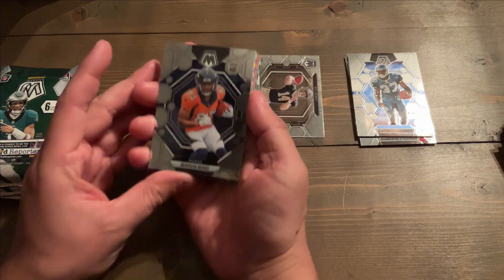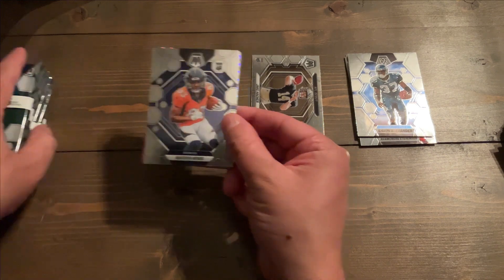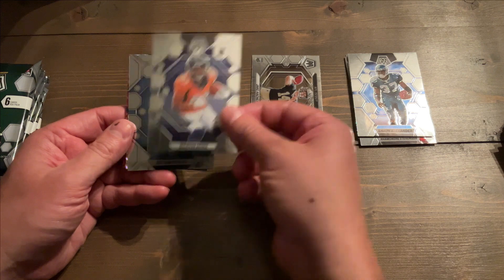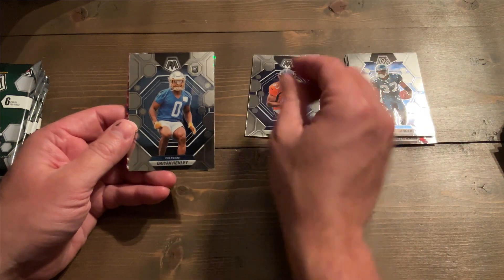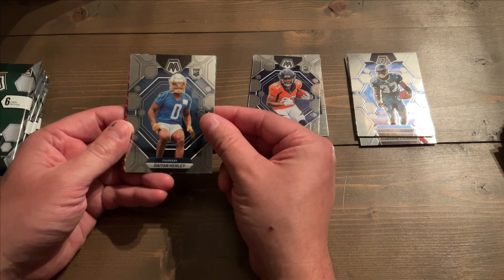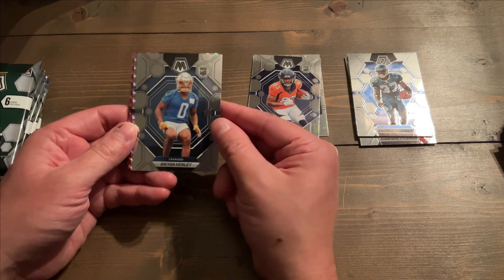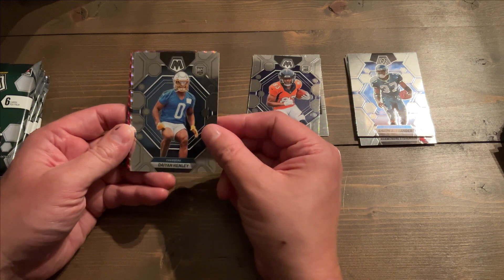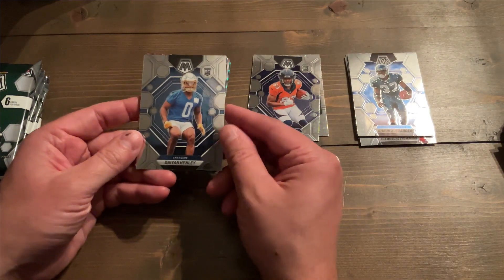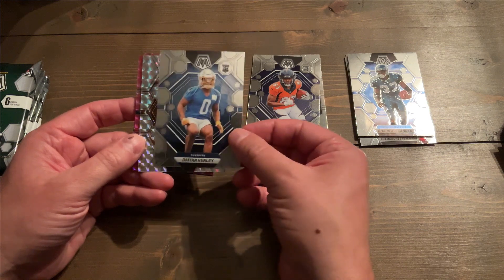We got Marvin Mims. Being a Chargers fan, not really a great big fan of the Broncos, but I'll take a rookie Marvin Mims. Dayan Henley — so he got drafted by the Chargers. I don't know if he was injured or maybe on the practice squad, but I think he did play towards the end when they were tanking it. Cool to get him. I haven't really seen him on any cards, so that's cool.